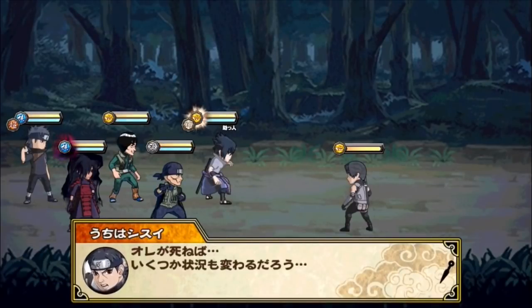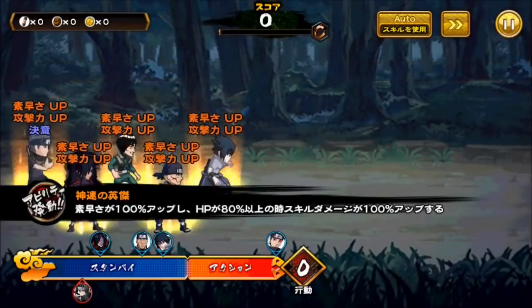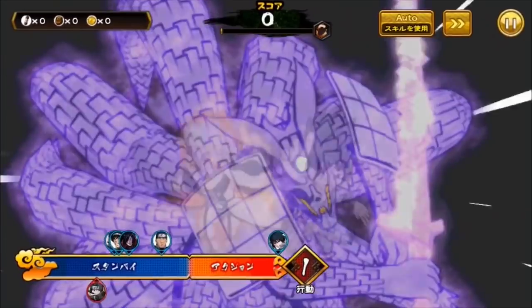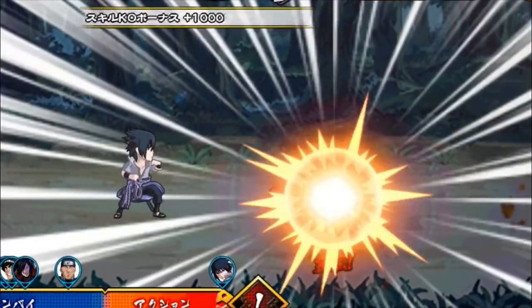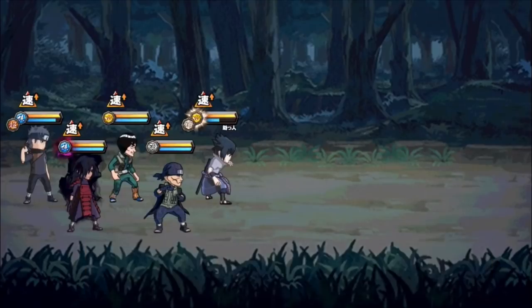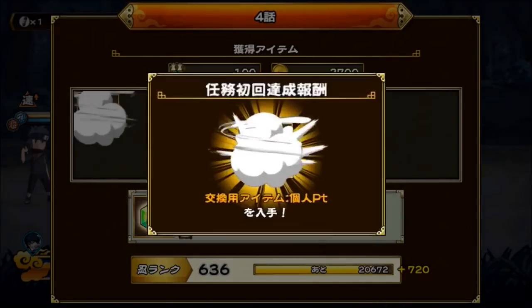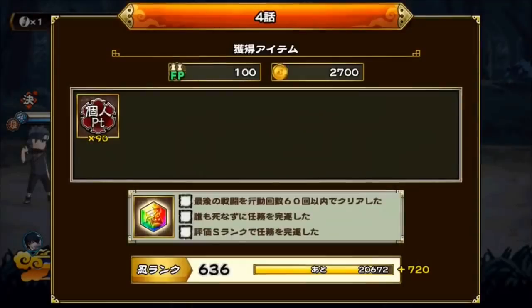Let's see — why do we gotta fight Itachi? It doesn't make any sense, but I guess you gotta fight somebody, right? Sasuke should destroy Itachi with this one. Yeah, he did a decent two million crit too. You know what they should make? A seven stage on blue Itachi — that's what we need. I hope that's what comes out soon. I want a seven stage on blue Itachi; that should be savage.